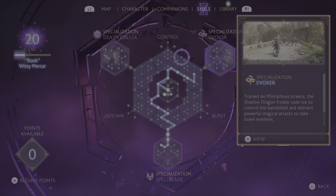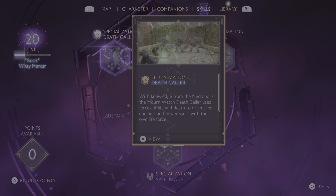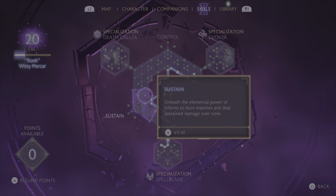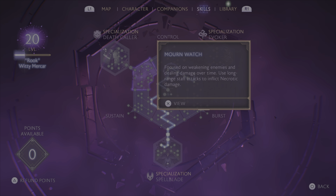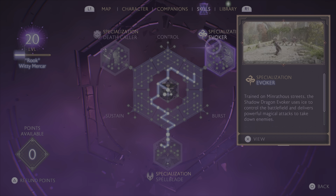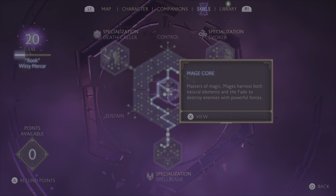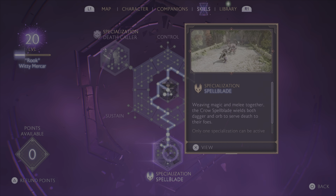I was in this Evoker spec. This Deathcaller spec is also another ranged one — it's a Necro kind of style build, which I'm not necessarily opposed to, but it is primarily ranged as well, same as the Evoker, which is what we've been playing up to this point. What I decided to go for was a Spellblade build.